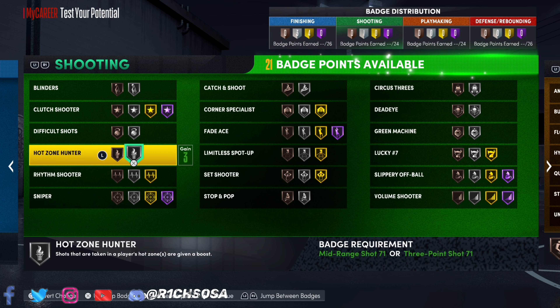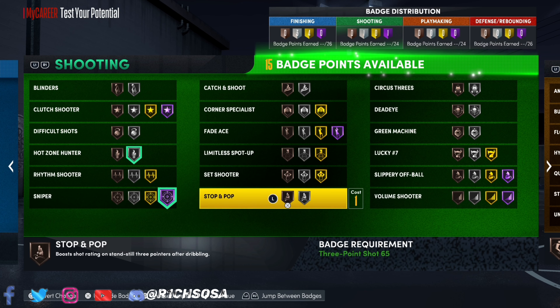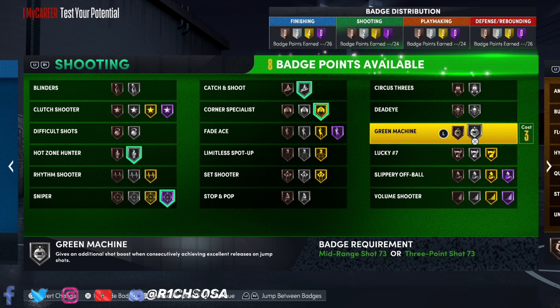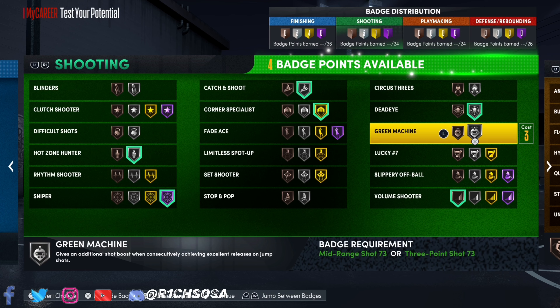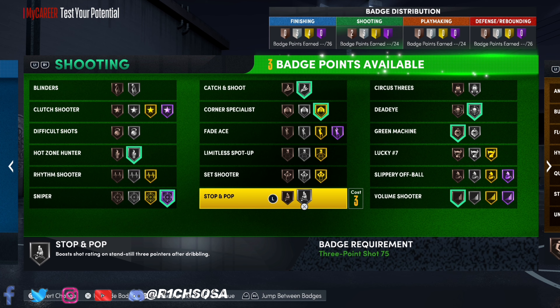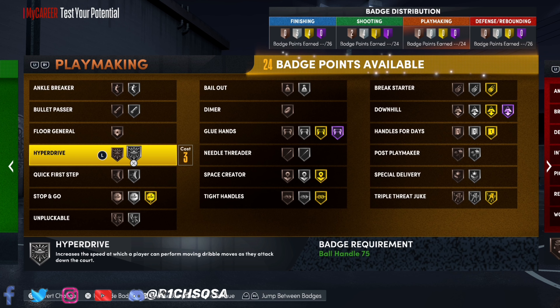For shooting — 24 badges with a lot of wealth here. Starting with silver hot zone hunter, Hall of Fame sniper. With 15 more remaining, these come down to preference: gold corner specialist, silver catch and shoot, silver dead eye. For the last couple, volume shooter on bronze, green machine as well. Three more remaining — set shooter or stop and pop are really solid options here.